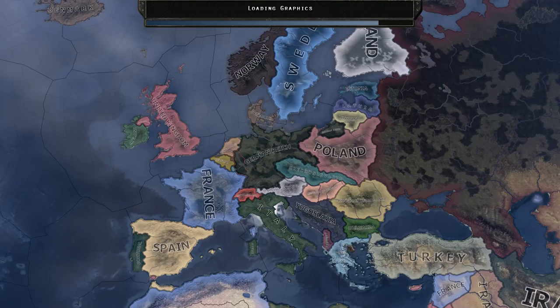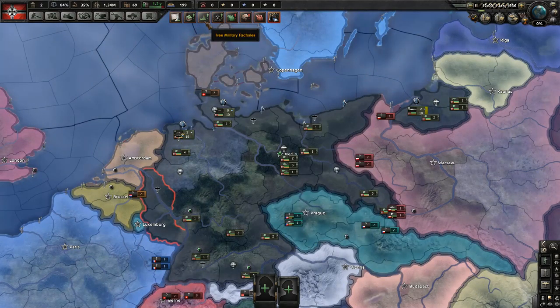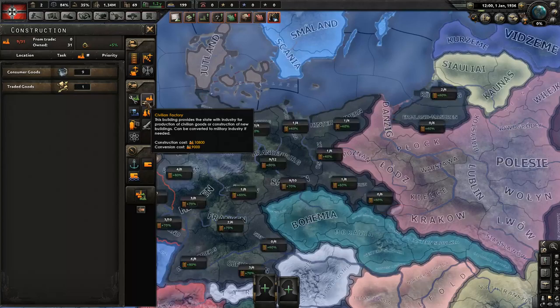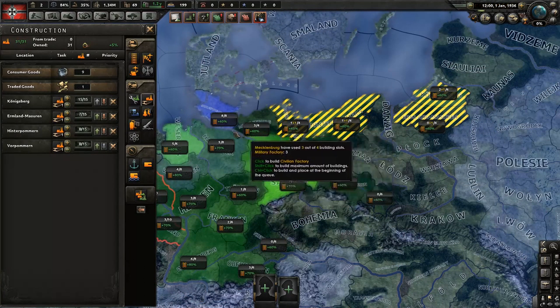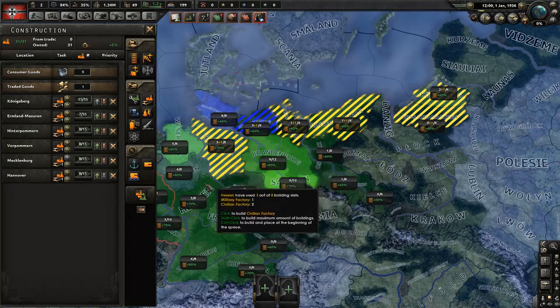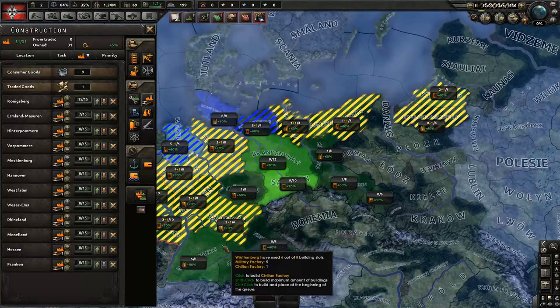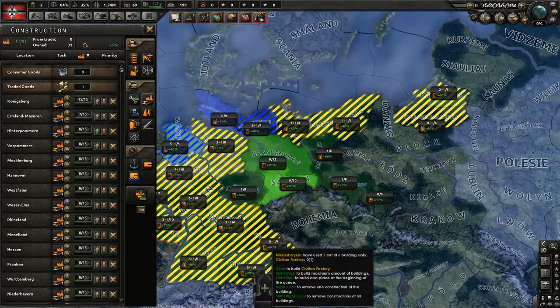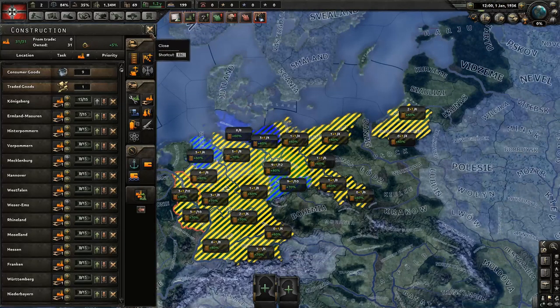I have most, if not all, the DLC. I honestly do not know how to use Man the Guns — we may play around with that. But we are going to start with Civilian Factories, making more Civilian Factories. The more we have, the faster we can get things up to speed. We're going to add one to every province.